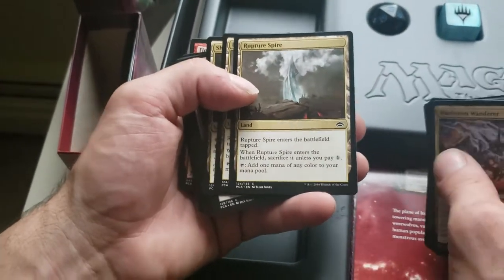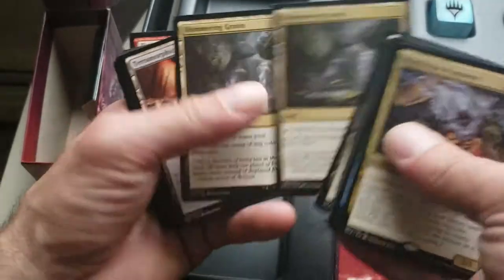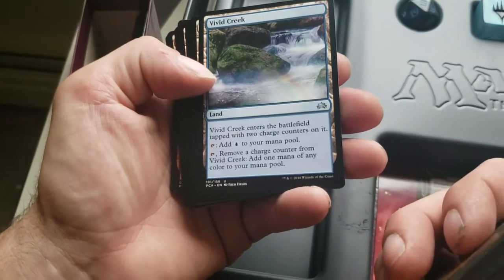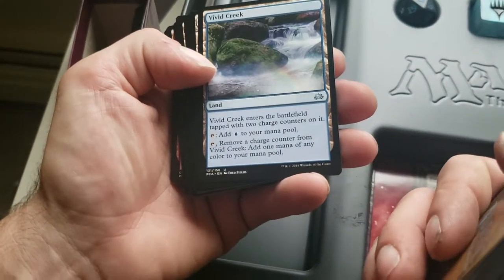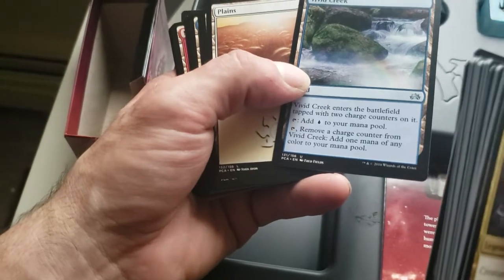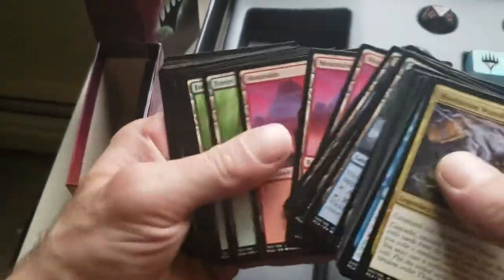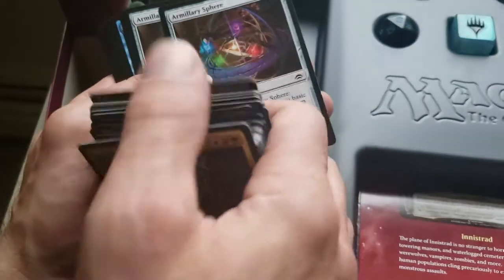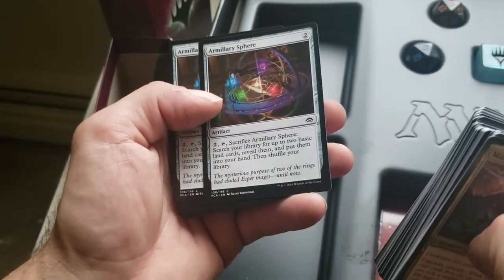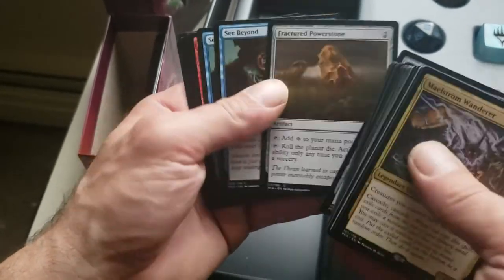Rupture Spire is just a land you have to pay a land to keep. Shimmering Grotto — wastes, you can pay one colorless and get a mana of any color. Another Terramorphic Expanse. Vivid Creek — enters the battlefield tapped with two charge counters on it, tap for an island or tap removing a charge counter to produce a land of any color — so it can be two of anything or one of anything twice, then a blue. Myr Reservoir and Fractured Power Stone.